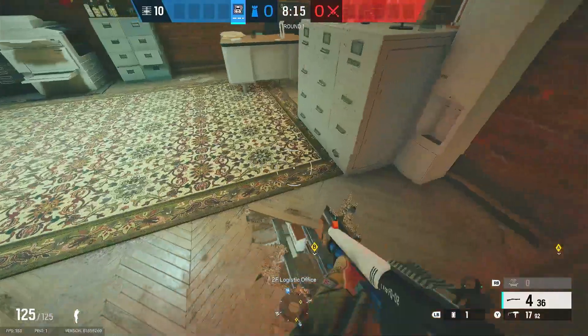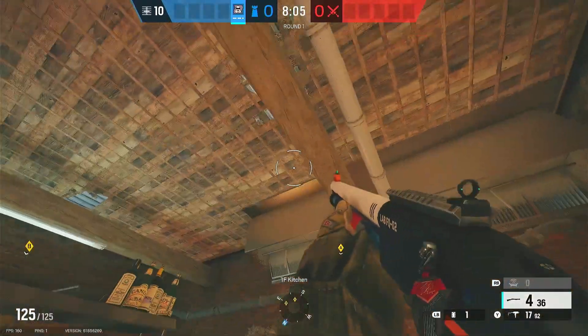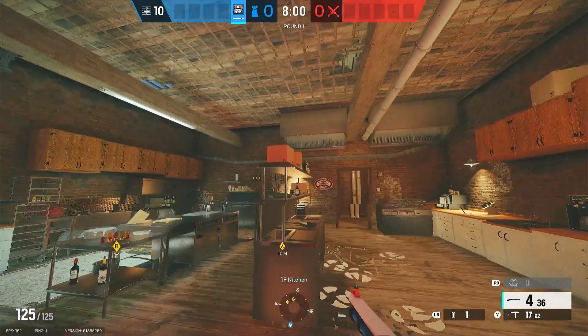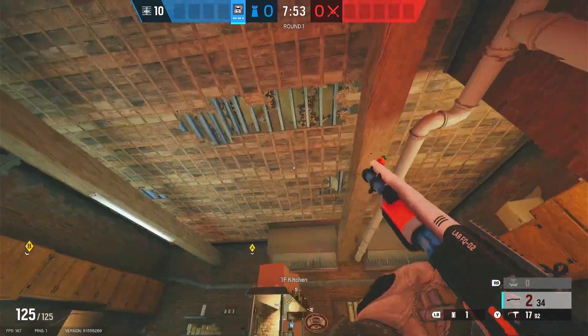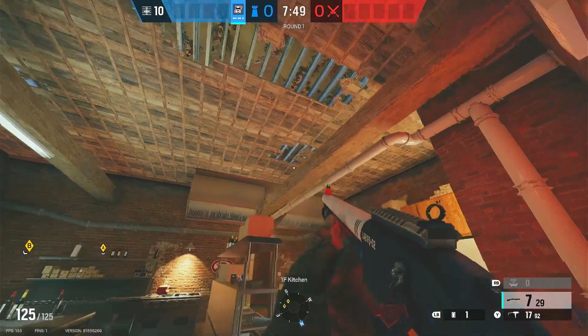The shotgun will easily down someone from this distance trying to jump in. Since you're not making a bunch of giant holes they're less likely to notice you. If we go down to kitchen, this is what they're seeing — yes they can see there's a hole, but if they're just rushing in this is not as noticeable as if you'd opened up the entire ceiling. They will see that. They might not even notice the small one.